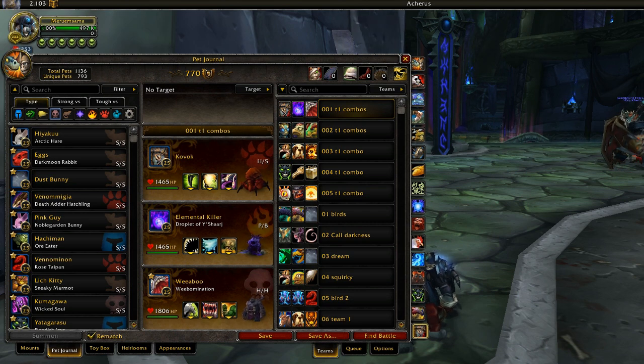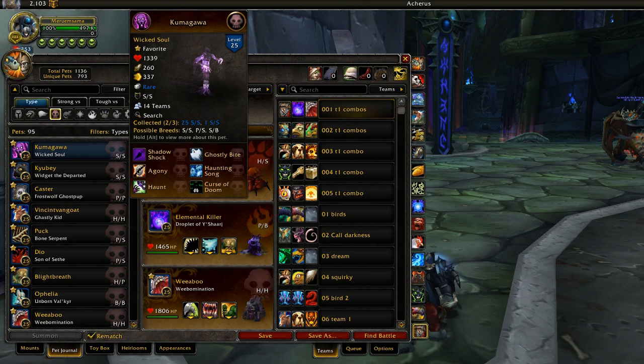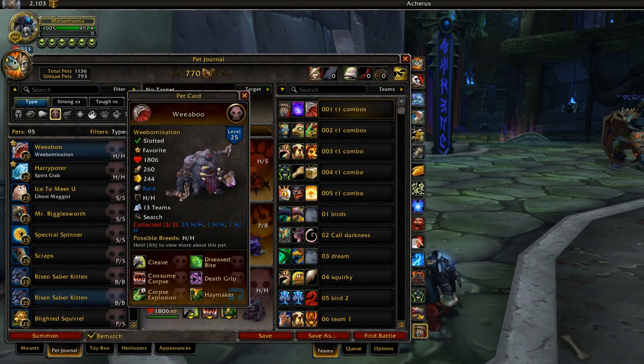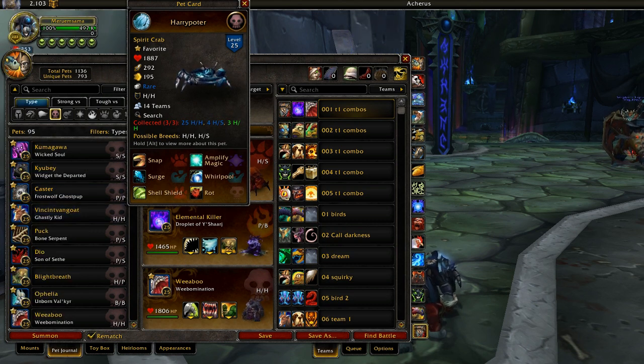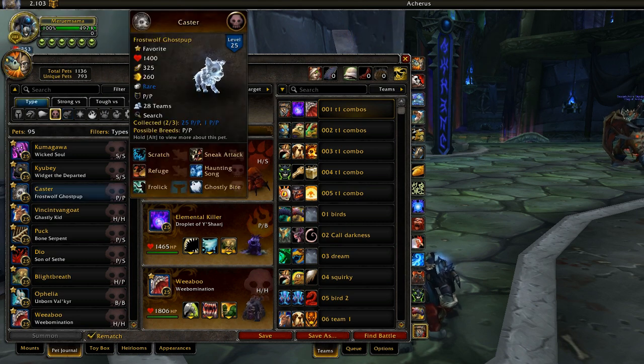So how many Undead pets are on this list? Let's see: one, two, three, four, five, six, seven, eight, nine, ten — ten tier 1 Undead pets. There's not going to be any other type that has that many, because the Undead racial is just that good.